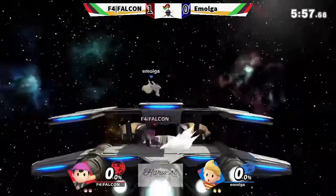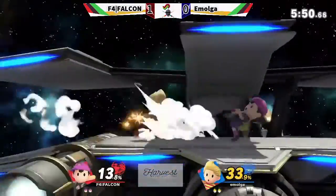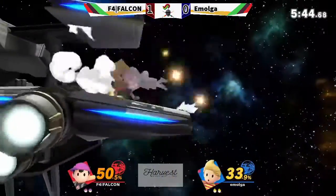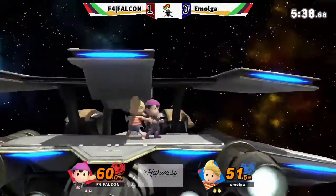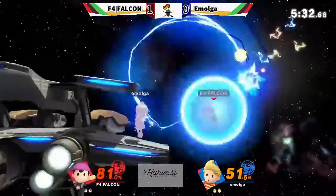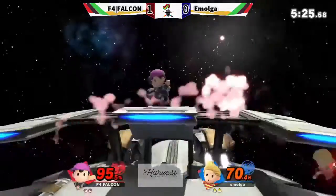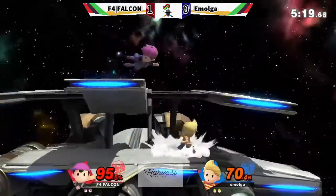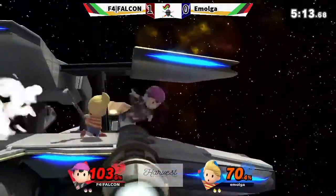Falcon firing right back though — takes him off stage, hits that forward air. Back to a two-stock game. PK fire is going to land and set up for the grab combo — that's going to be 33% right off the bat. But Amolga is now controlling the neutral with these forward airs. That move is just so safe, and then the jabs to send him back off. Good spike — no follow-up, but it did get him back. Nobody wants to be the one to get hit here — they're moving around each other, but no one wants to commit too hard.